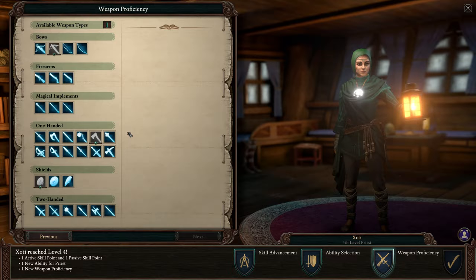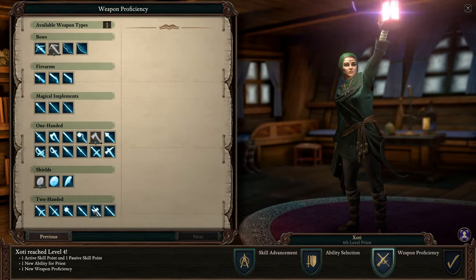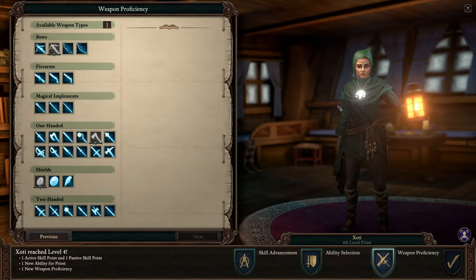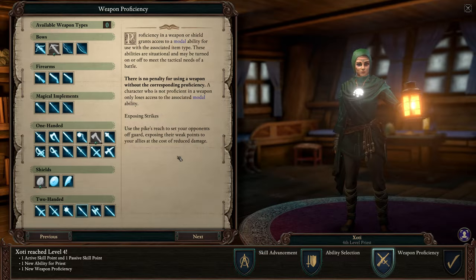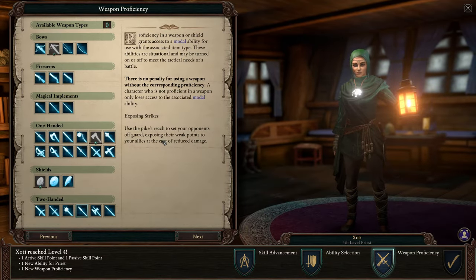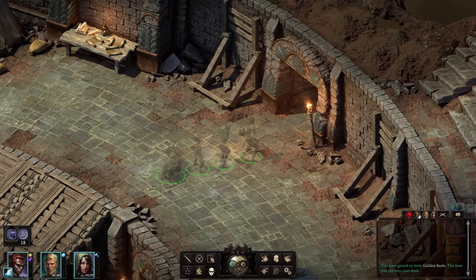There are a lot of choices she could go for, but I don't know what items the game has, so I can't make a fully informed choice. Something that looked interesting to me is the Pike — it's a weapon with reach, which means I can have her behind Eder and behind Mr. Piggy, just poking people. The modal is Exposing Strikes: you use the Pike's reach to set opponents off-guard, exposing their weak points to allies at the cost of reduced damage. I don't really need a lot of damage from her — if she can debuff enemies to buff the rest of the party, that's a good improvement. So: Weapon and Shield Style, and Pike for Exposing Strikes. That is her level-up done.